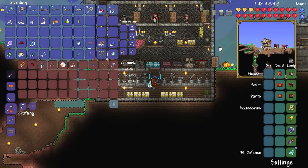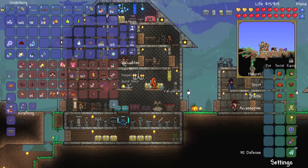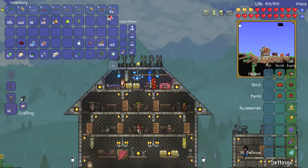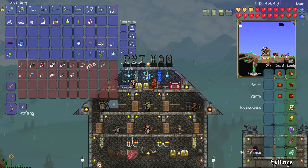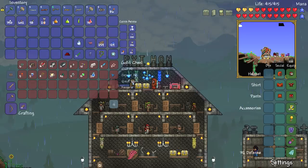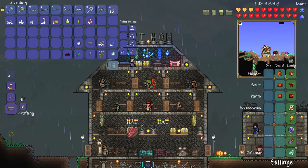The next thing we need to do is get some rotten chunks — no, it's vertebrae. We need to get vertebrae. Mechanical worm! Oh my god, we are so ready to party. Let me go ahead and put this stuff in here. I really can't wait for 1.3 to come out, because with 1.3 you can favorite things in your inventory and as a result, if you hit deposit all, the favorited things would stay in your inventory. In my opinion that's very, very cool.